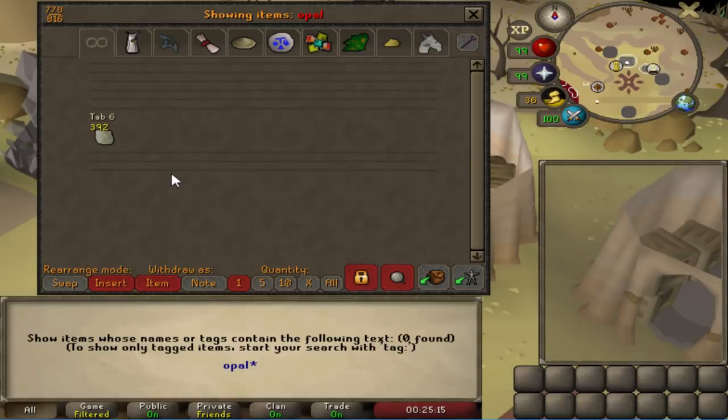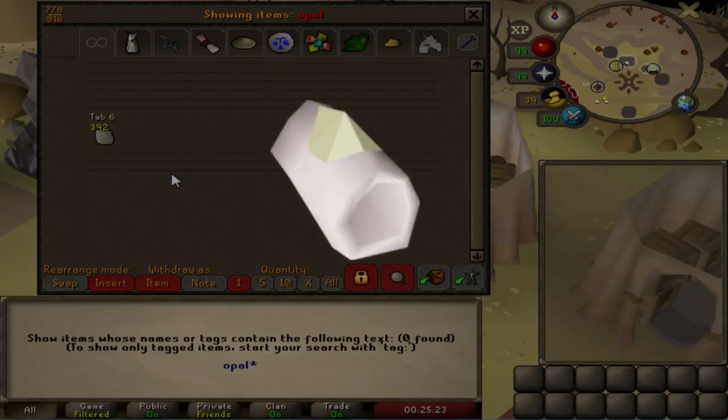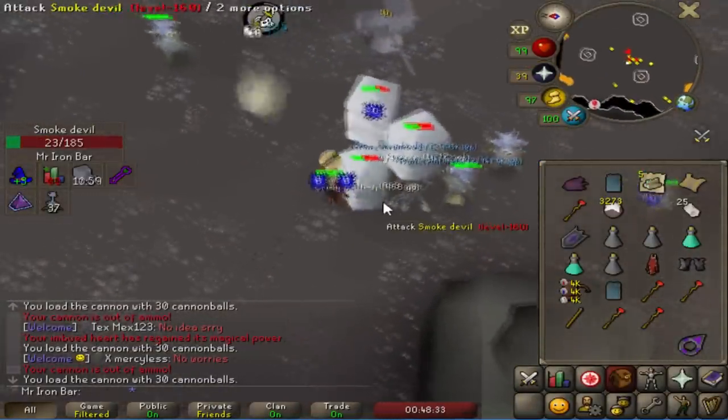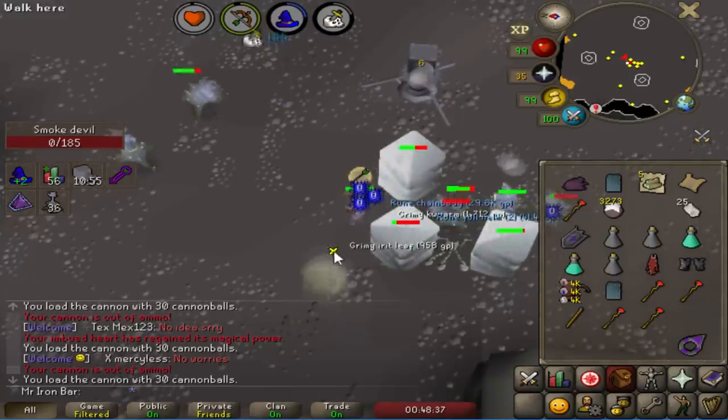For this specific situation where I'm trying to get as many points as possible as fast as possible, I'm going to use the Expeditious Bracelet because it will reduce the task amount overall by about 30-ish percent. I've got a ton of opals, so that's no problem. I'm going to make some Expeditious Bracelets and get started. I got a Smoke Devil task before the point rush, and it's worth doing because it's really fast — no point in skipping it.